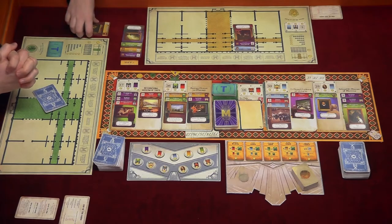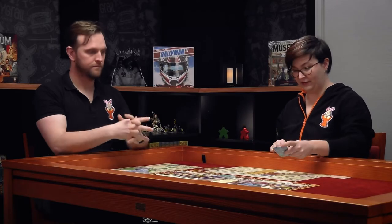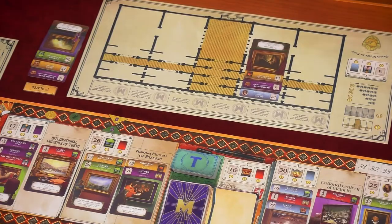Another thing I can do is exhibit a card from another player's discard — this is where it becomes interesting to pay attention to what other players are discarding. To do this, I discard a card into my own discard as normal, then take a card from, for example, Jamie's player discard, which gets exhibited straight into my museum. Of course, taking a card from another player costs one prestige point — they gain one and I lose one. It's also a good way to manage your discard, putting cards in there to lure other players into taking from you.